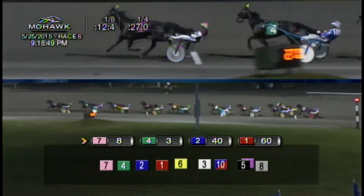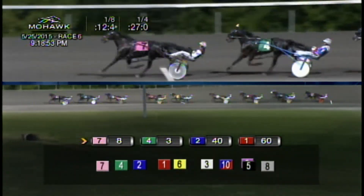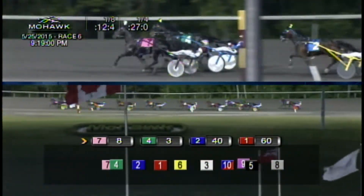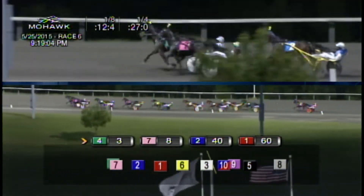By the quarter in 27 flat, and they're into the backstretch. On the lead from McNair, this is Reasonable Force, up front by a length and a half. Pocket sitting 2nd, DGs Just Like That — but not for long. Philly on right lines, DGs Just Like That. Here he comes on the backstretch now, marching 1st over. Back into 3rd is Recharge.